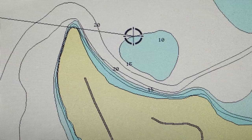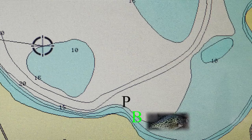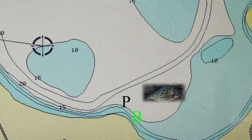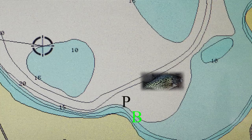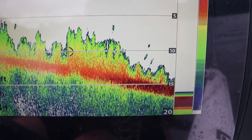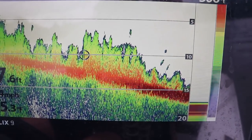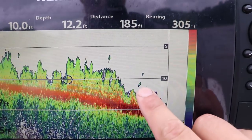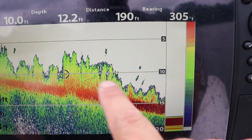Crappie are suspending fish. If the bass or the pike are stacked up on these points in post-spawn mode — because they're looking for food as well — these crappie can suspend out into deeper water to get away from them and get to safety. After I find the spawning bays, the next step is to find that first weed line, whether that's in six feet or twelve feet of water. Find that weed line edge, because that is where these crappie are gonna be mixed in. They'll stay in the weeds for protection, safety, and also for ambushing bait fish.